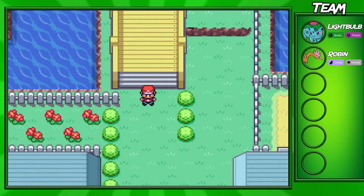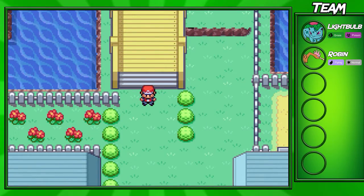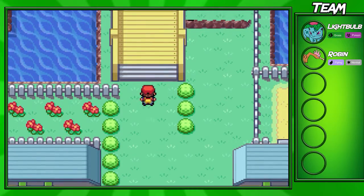Hey guys, Gokusun4the1 here and welcome back to another Leaf Green Walkthrough episode. In this part, I'll be going down Nugget Bridge and challenging all the trainers.